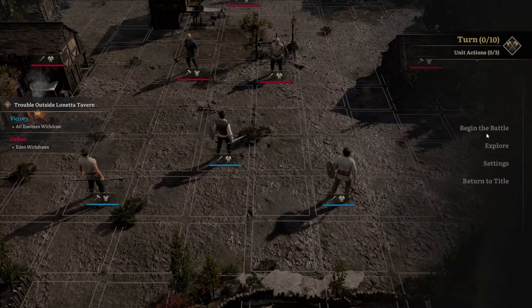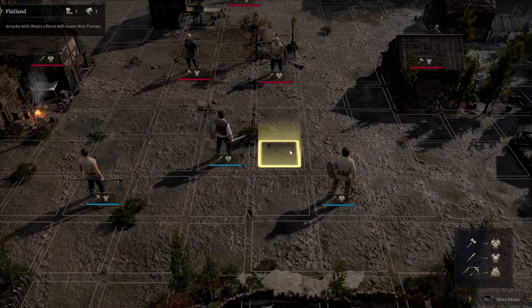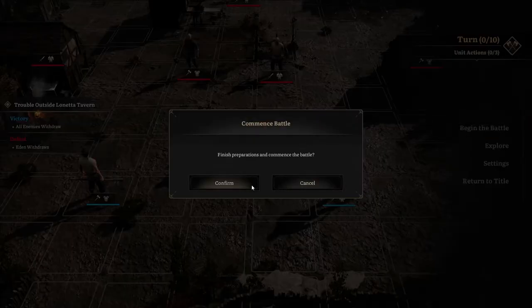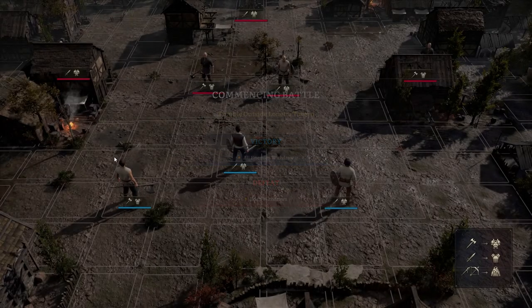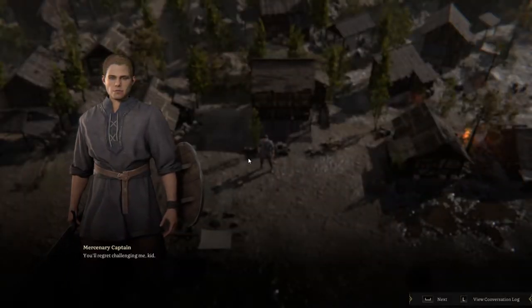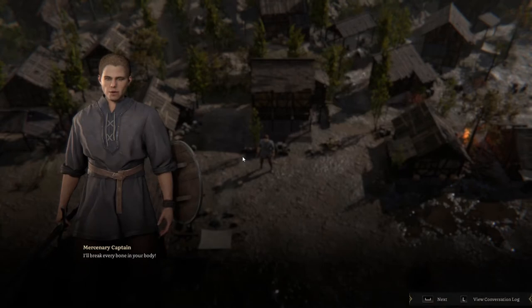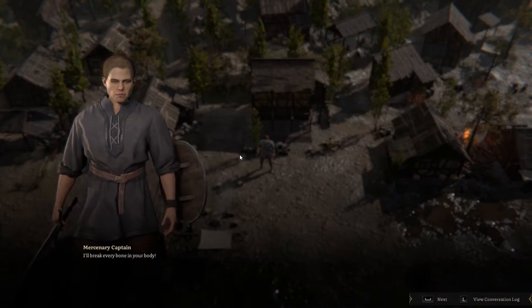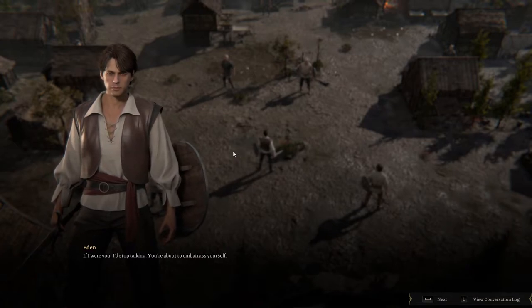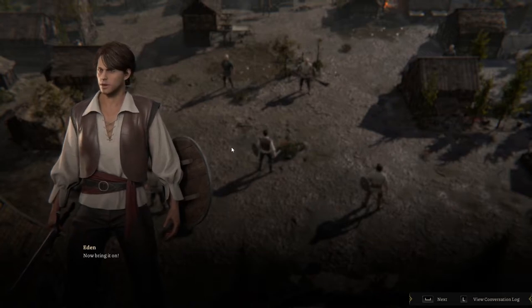Okay, so we get to explore some settings before the battle. Let's begin. For preparations, can we move around our units? Doesn't look like it — it just shows unit info. Alright, our enemies say things like 'You'll regret challenging me, kid' and 'I'll break every bone in your body.' Eden fires back: 'If I were you, I'd stop talking. You're about to embarrass yourself.' Is that what you call a leather burn? 'Bring it on.'